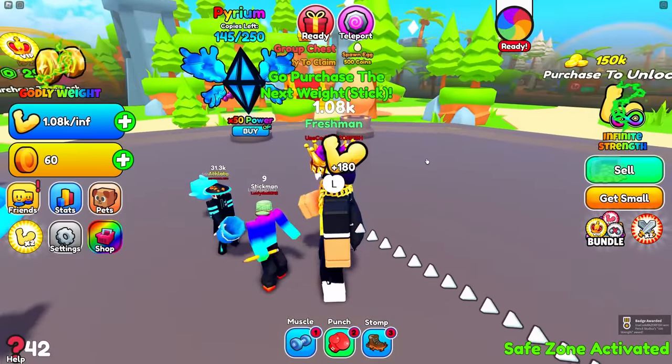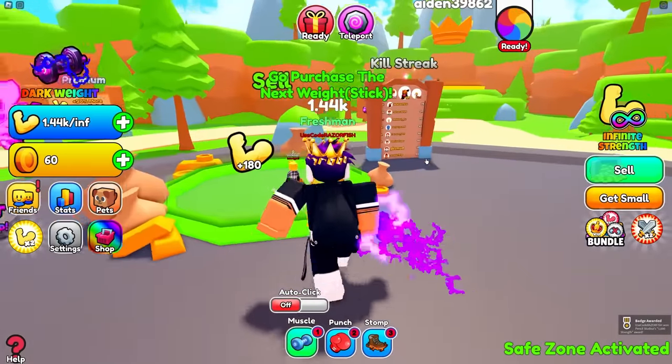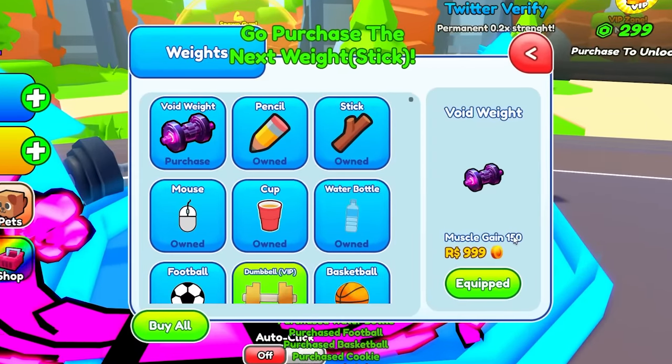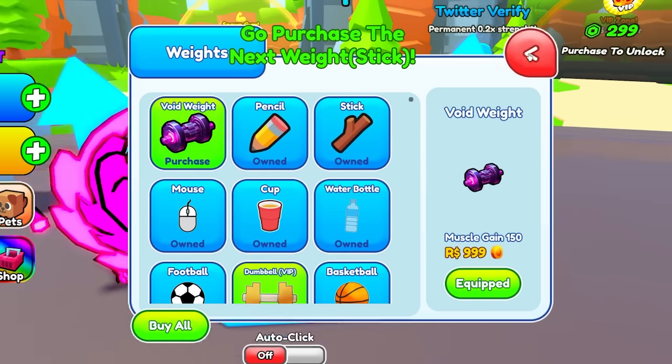I'm becoming huge! Can I punch you in the face? Oh no, you got a safe zone. Well, we're getting a lot over here — I can sell this for money. Got 3,000 money. I could buy better weights, but that's not really gonna do anything. It needs to be 150 that I'm getting right now, and that's gonna be for a while.